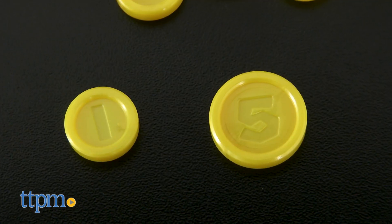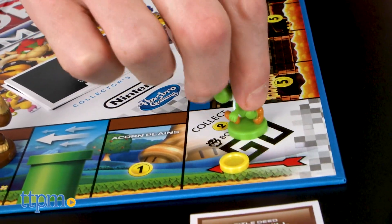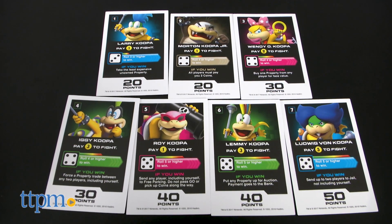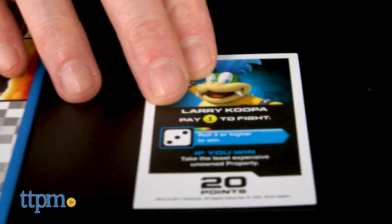And instead of money, players collect — what else? — Golden Coins. When you land on a boss space, it's time to fight a boss. There are 8 bosses in total, including 7 Koopalings and the final and most dangerous boss, Bowser Jr. Roll to fight a boss, and a win earns you coins, properties, and other delights.